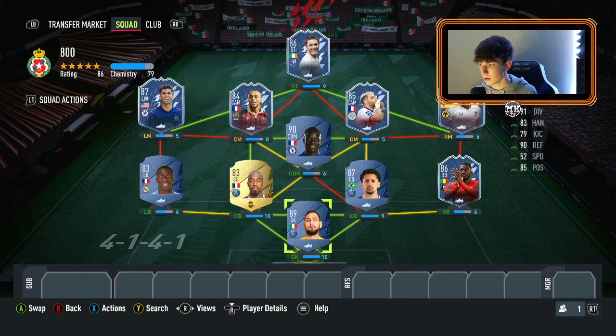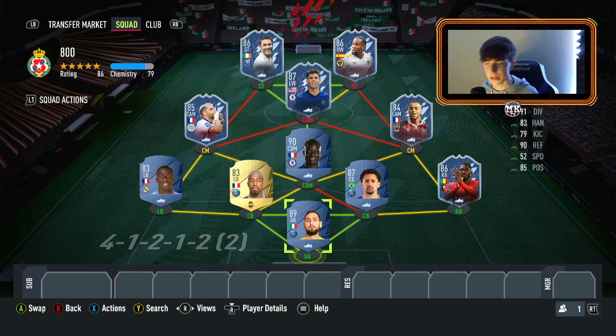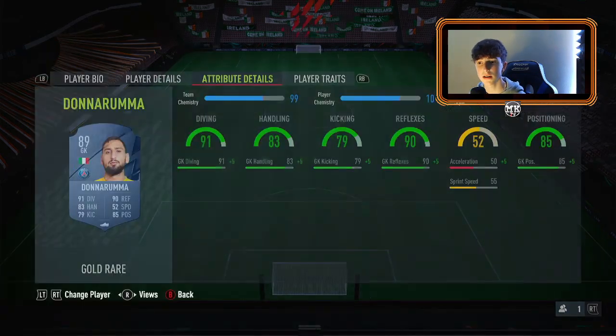The first formation I have is a 4-3-3: Donnarumma in goal, the back four the same, Kanté in the defensive mid role, two box-to-box center mids — Savanier and Claude Maurice — then Adama on the right wing, Pulisic on the left, and Robbie Keane as striker. The second formation is the 4-1-2-1-2 narrow: same back four, Kanté as DM, Savanier and Claude Maurice as center mids, Pulisic as CAM, and Keane with Adama up top. You can use any formation — it's just about fitting the players in yourself.